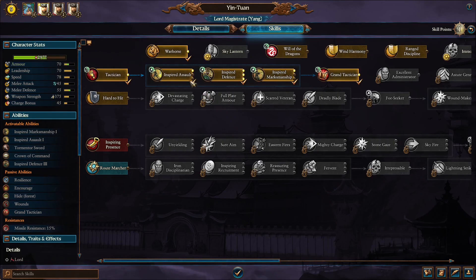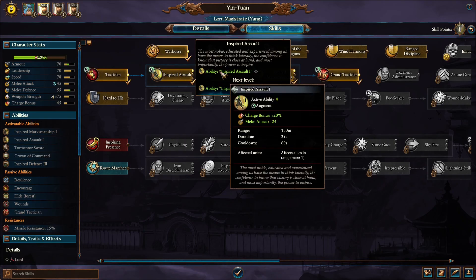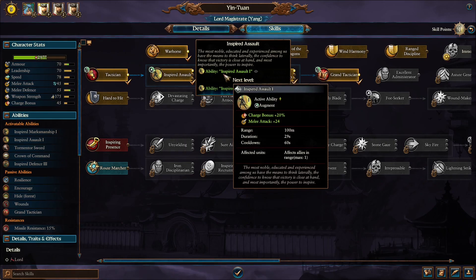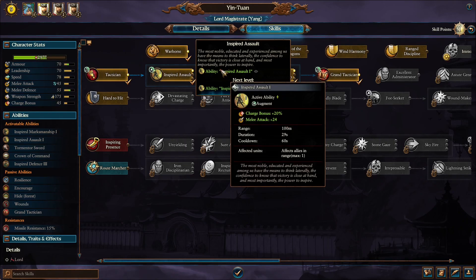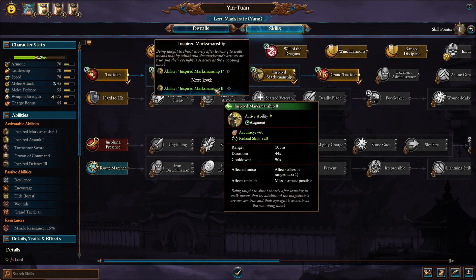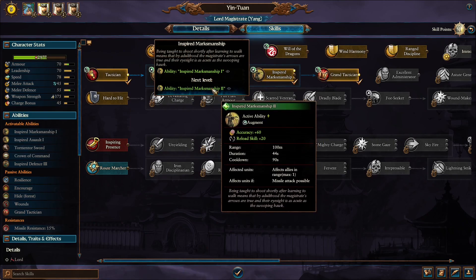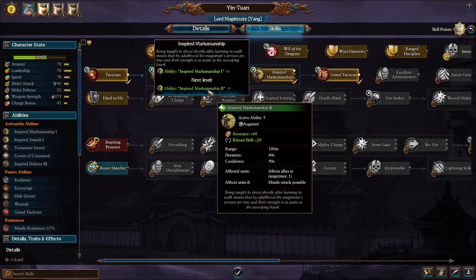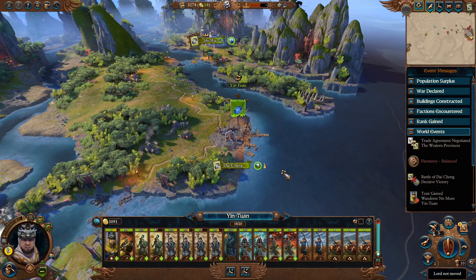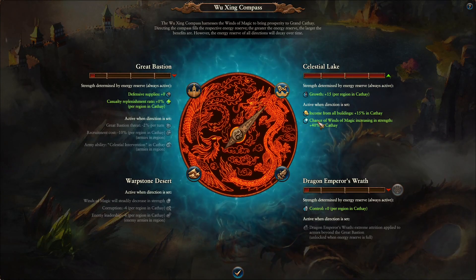Let's grab one point in each of these. I guess we can upgrade this one — oh, it's just a charge bonus. That's probably the least important part. It does lower the cooldown and increases duration, which is good. But maybe I care more about that, because we can pop that on our artillery while they move in. Root Marcher — we should have gotten that a while ago. We are just gonna confirm this direction, that's gonna be good.